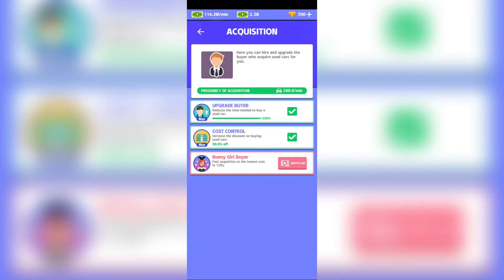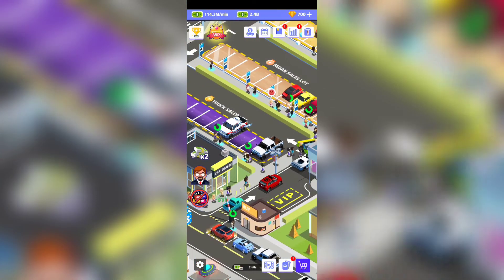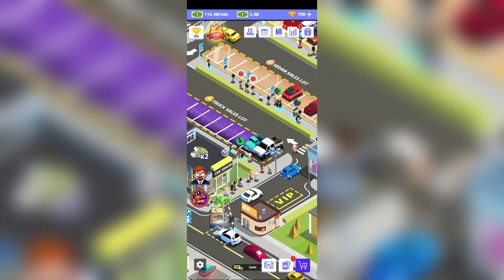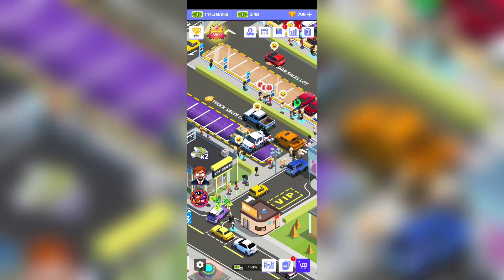You're also going to have the auction. You can upgrade buyer and cost control. Cost control gives you a discount on a specific car so you make more profit. By upgrading the buyer, you reduce the time cars take to come under that bid barrier. From time to time you'll see VIP cars that you can bargain for to get a better price and sell for higher profit.